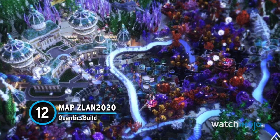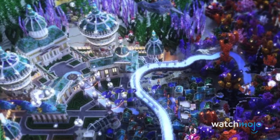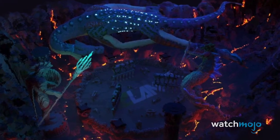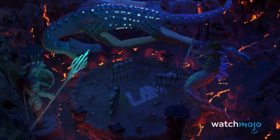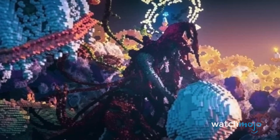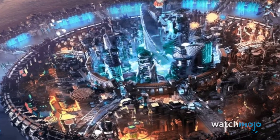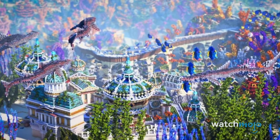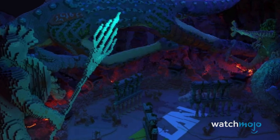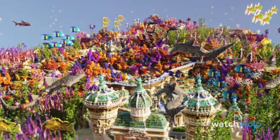Number 12, MapZlan 2020, Quantix Build. Quantix Build is a French team of Minecraft builders that have gone on to make wondrous and breathtaking maps based around fantasy, mythology, and science fiction. Lord of Time and Nova Sela City are some of the most impressive of their work, but the best map they've made is by far MapZlan 2020. With its forest of reefs, ancient ruins, and Atlantis-esque city, this underwater utopia is a place you could definitely get lost in.